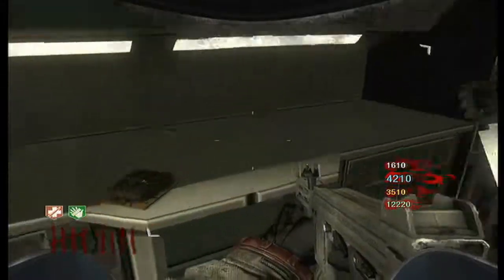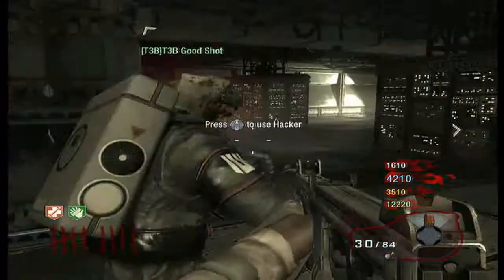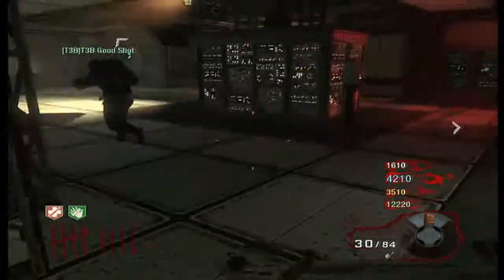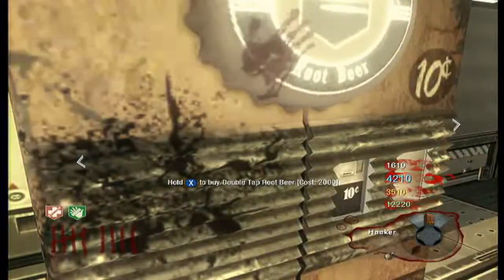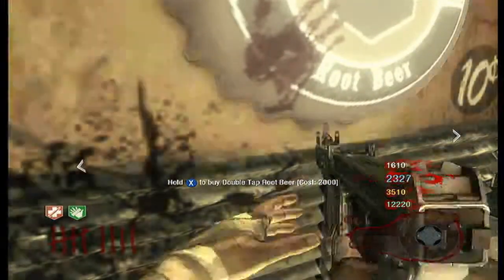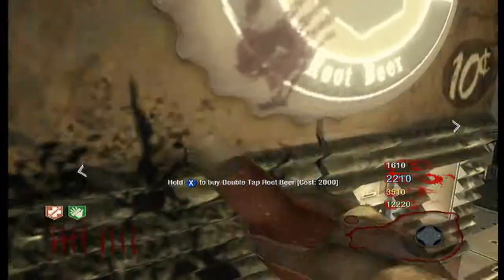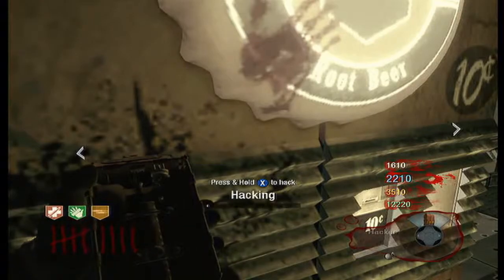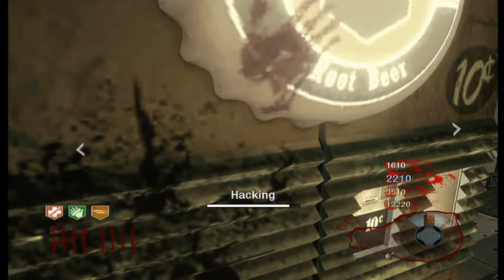I kept Juggernaut and Speed Cola, but you need to find the hacker. If you're in the power room, there's a pyramid with a walkway up there and the hacker will be up there. Here is Double Tap — you want to buy it, which my friend was telling me how to do. Then you pull out the hacker, hack it, and it'll give you your money back and get rid of the perk you just bought.